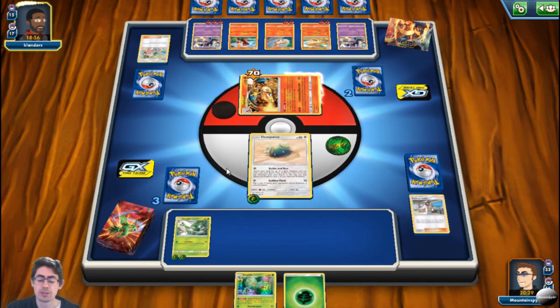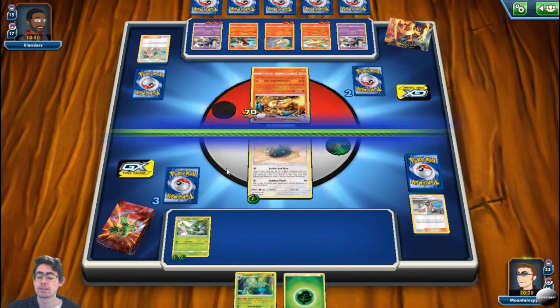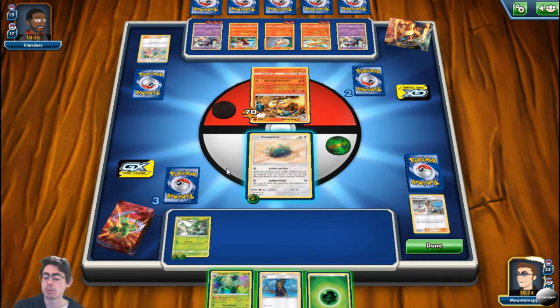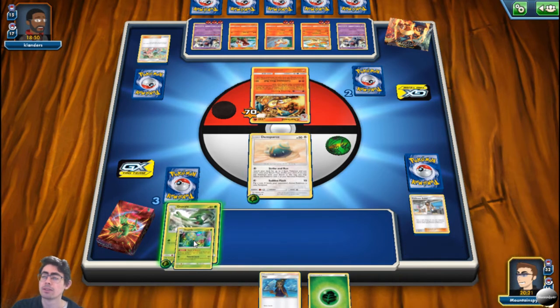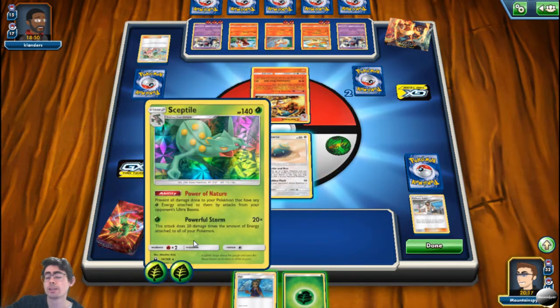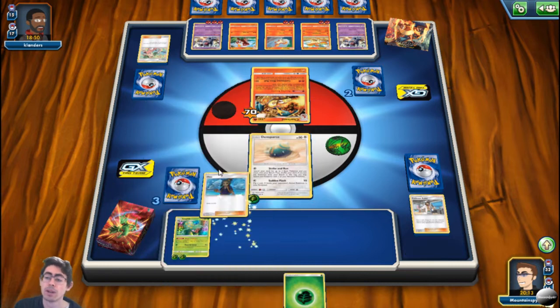The last stage of Pokemon Checkup is checking if anything gets knocked out. To recap: you check for special conditions in order — Poison, Burn, Asleep, Paralyzed. Then check Pokemon abilities or trainer cards. You can change the order in which you do special conditions or trainer cards/abilities, but you must completely resolve that step before moving to your next step. Then your third and final step is to check if your Pokemon was knocked out.